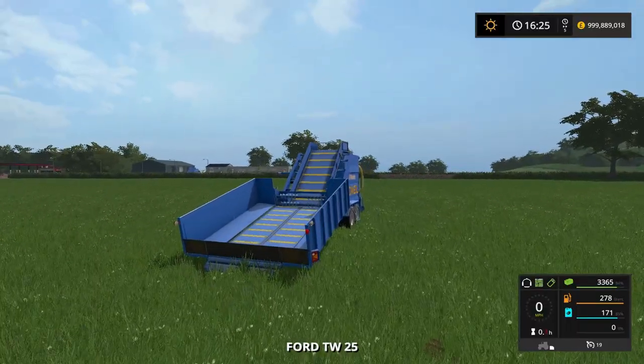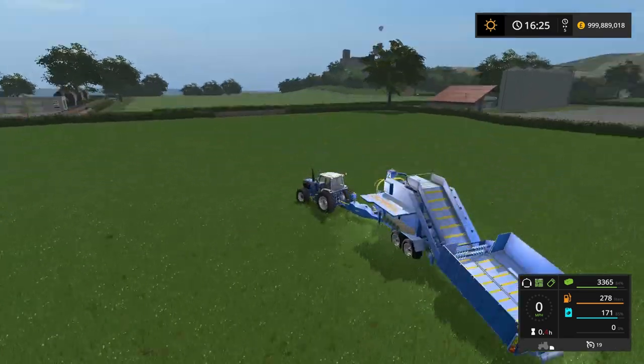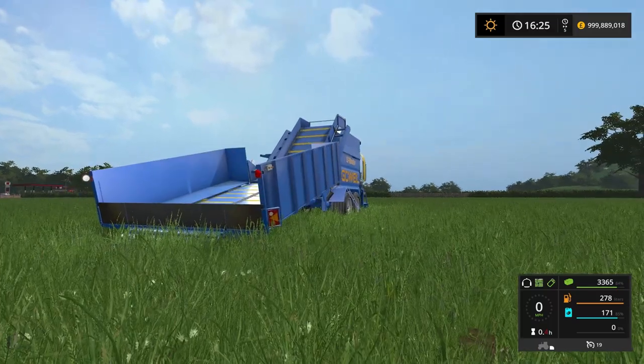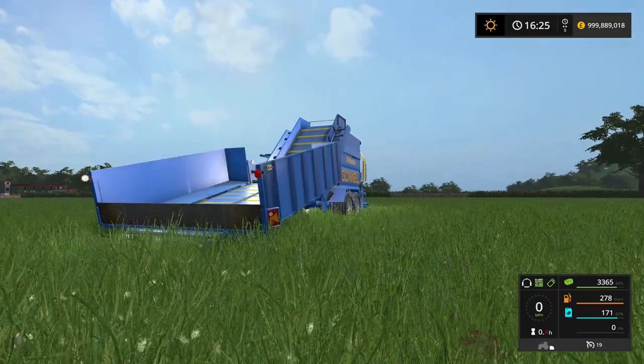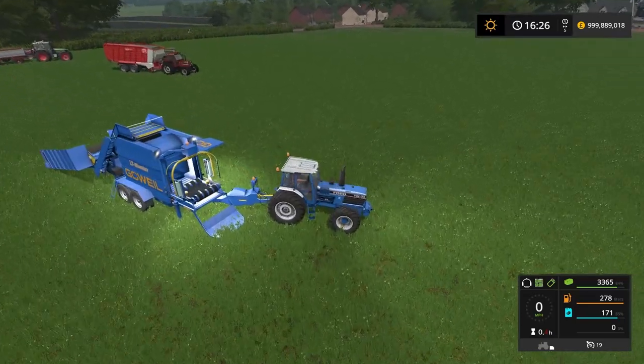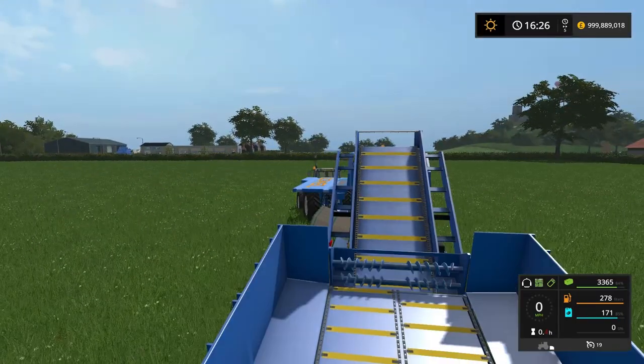If you want to use this thing at night time, by pressing 6 on your numpad you actually have working lights all around the machine. It turns them on at the front as well, and at the very back you can see those red things sticking out - those are lights. They're on the front of the machine as well. You're basically lit up like a Christmas tree.